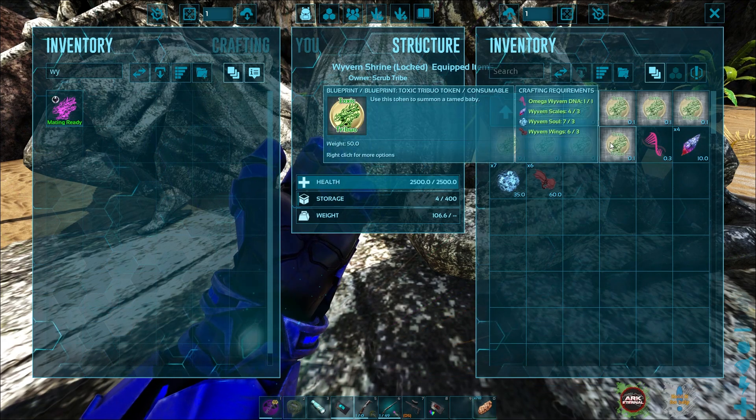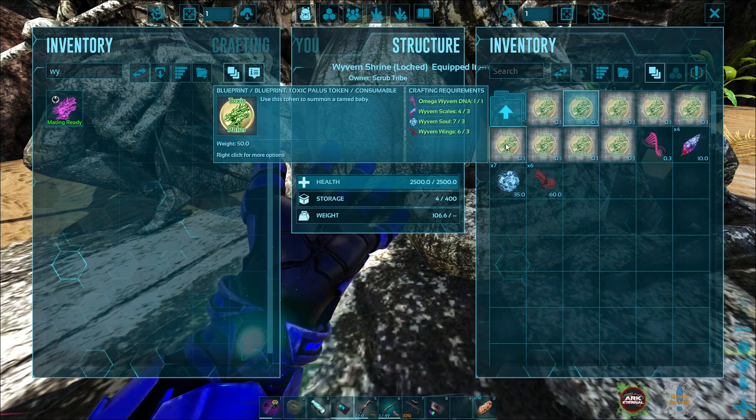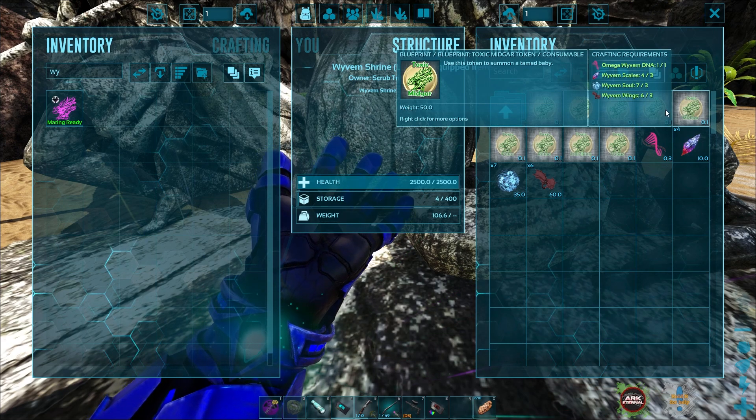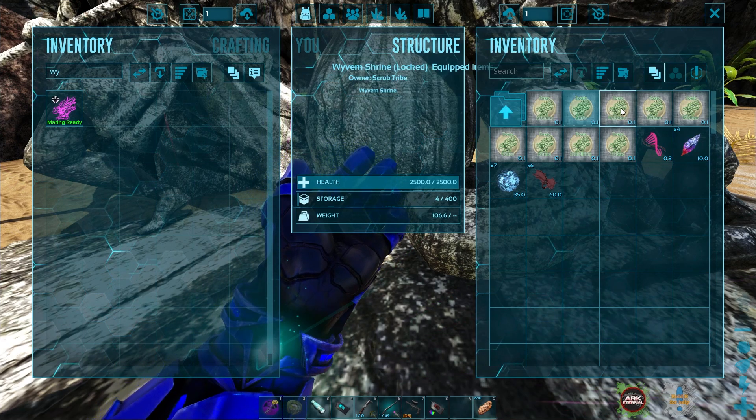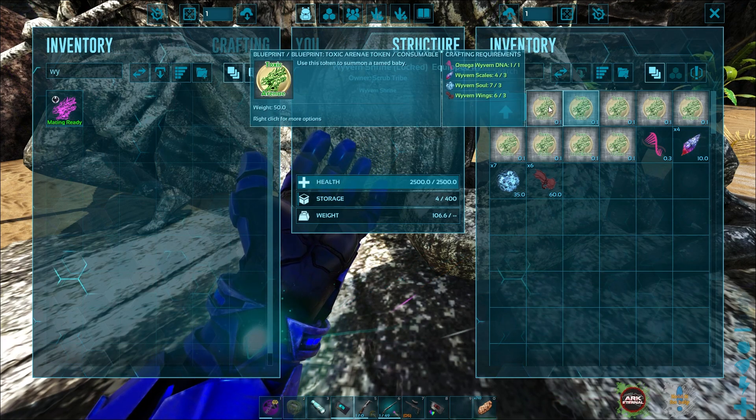Scorching, Ruina, Polis, Midgar, Etium. There's so many — Banshee, Auris, and a Rainy. I don't know what the difference is in any of these, so we're just going to guess.